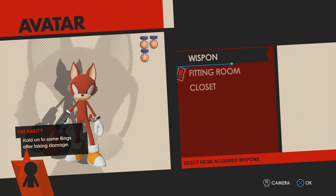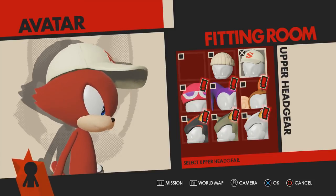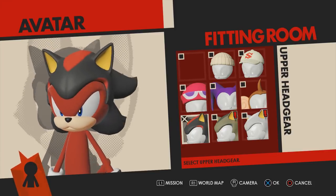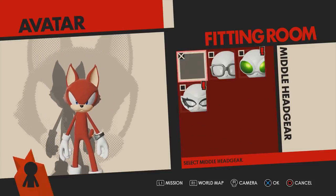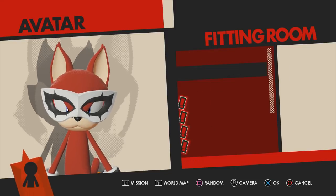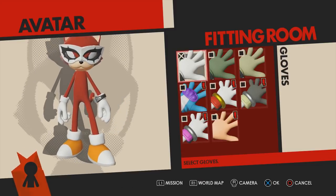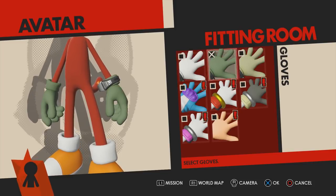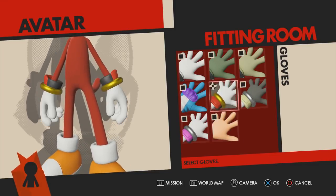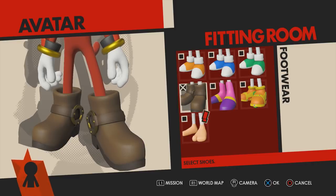But here we can change our wispons — however you pronounce it — and here is where we can dress up the Avatar with a whole bunch of clothing options that we unlock throughout the game, as well as DLC you can buy or get with a pre-order bonus like I did. So I can dress Clement the Great as Shadow the Hedgehog if I so desire. I can give him glasses, I can give him Beats sunglasses from Jet Set Radio. And that mask is Joker's mask from Persona 5. There is a Persona 5 costume where you can dress your Avatar as Joker, the main character. Also, those hands are AiAi's hands from Super Monkey Ball — that's supposed to be the monkey from Super Monkey Ball.